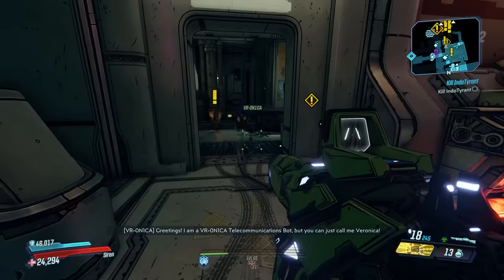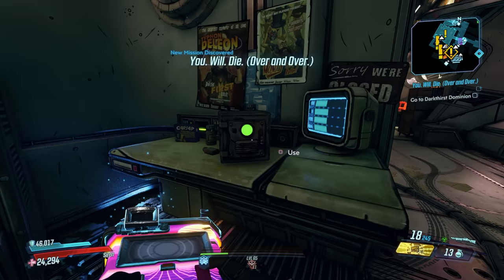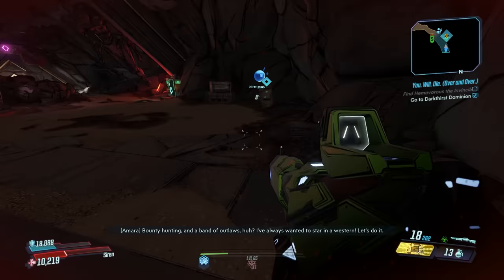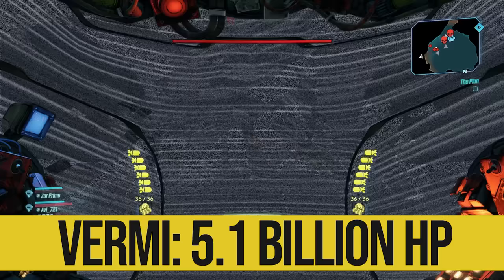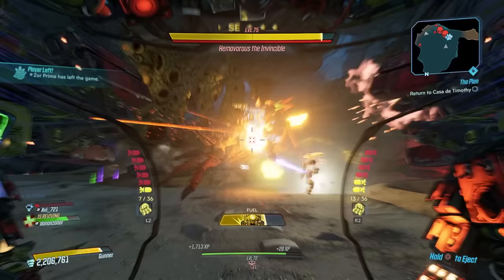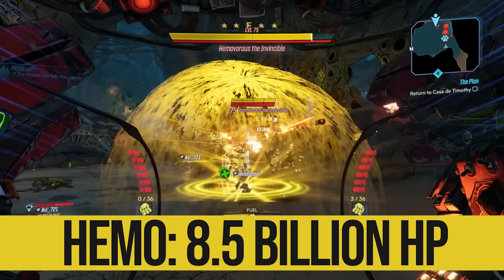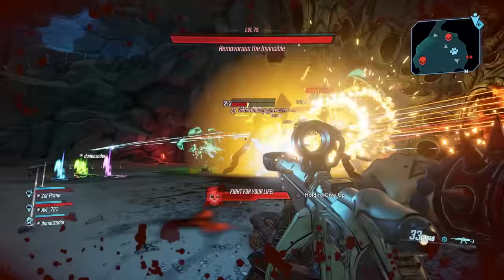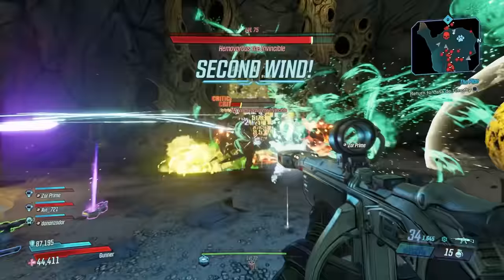Up next, Hemavoris and Vermivorous. To access this fight, you need to grab the mission from Claptrap in Sanctuary. Make sure you grab the 500 Iridium out of the container — you'll need that to enter the fight. Then head to Ascension Bluff and to the spot on your map where you can enter Darkthirst Dominion. When you enter, trigger the fast travel station so you can travel there directly in future attempts. This is one of the most intense boss fights in all of Borderlands — you'll be under constant attack, blinded by effects, and need good spatial awareness. Both bosses will take flight when you get them to half health, and if you want build recommendations, check out my level 72 Mayhem 10 and 11 build guide playlist.